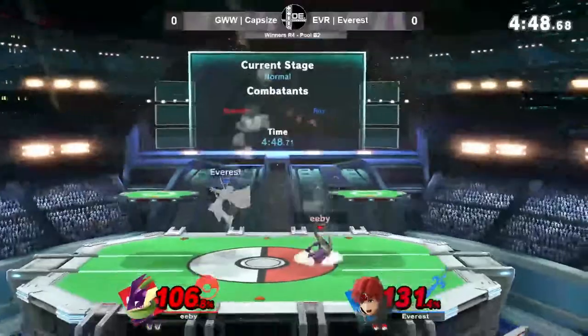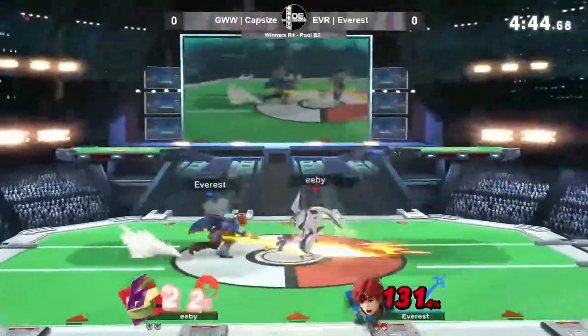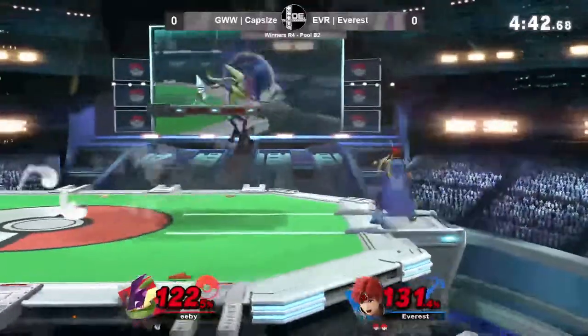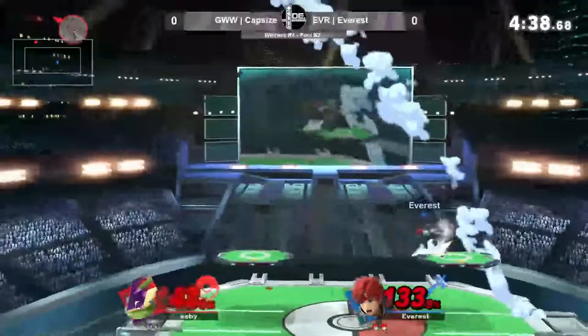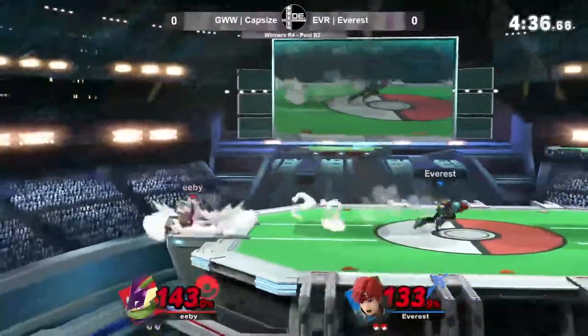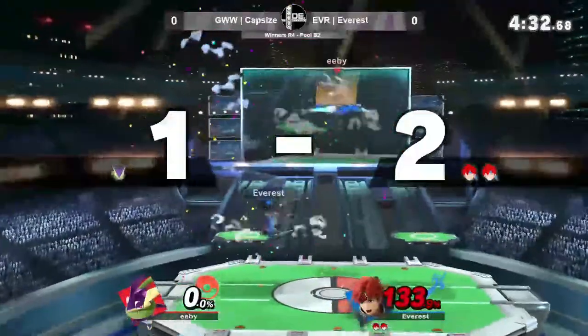Roy's ledge trapping — very good with the jab. Doesn't land this time, let me reset things. No back air follow-up right now. Oh, does not get the tech option. Wow, very low shield, but the blazer is not killing. He had a shield, so far.